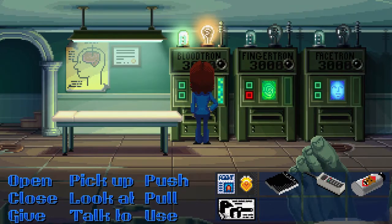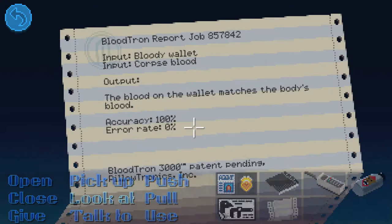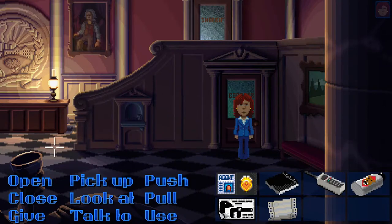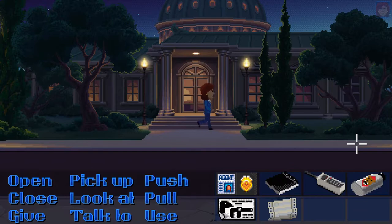We need a bowl for the restaurant — don't know what type though. Can we get a fingerprint from the wallet, or do we need the murder weapon? We need the murder weapon, and that's what the tape is for. The blood on the wallet matches the body's blood, 100% accuracy. That's two out of three — we need to keep our eyes peeled for some sort of murder weapon.